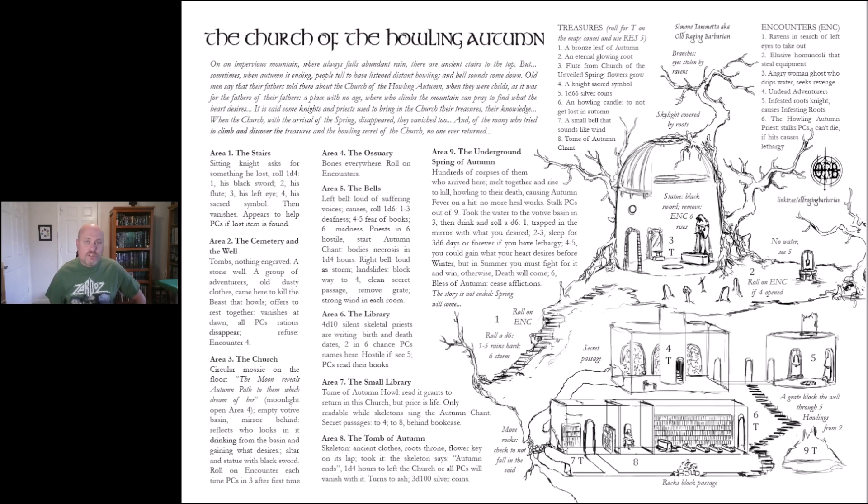Going below there's the ossuary — a bunch of bones — where you roll on encounters again. Then you reach the bells; there are two of them, and of course your PCs are going to ring them. If you ring the left bell, suffering voices cause you to roll a d6: one to three is deafness, four to five is fear of books, and six is madness. The priest at area six becomes hostile and starts the autumn chant, causing body necrosis in 24 hours.